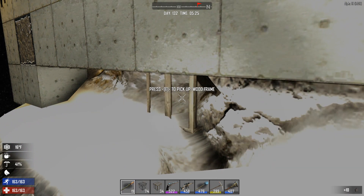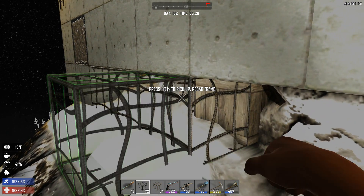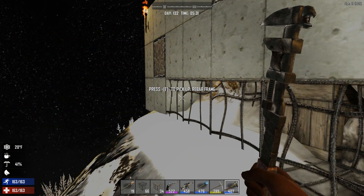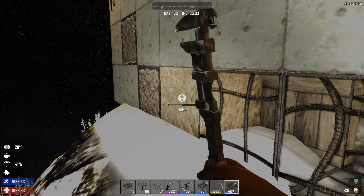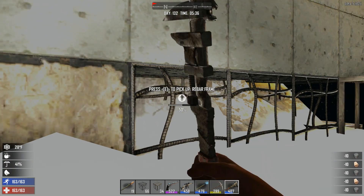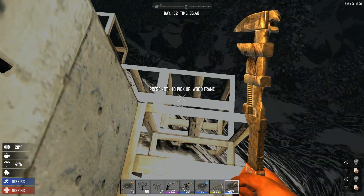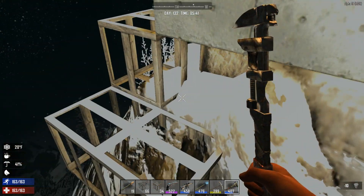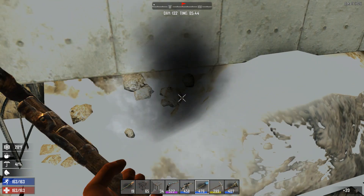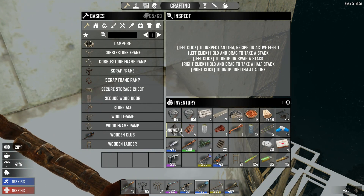We're gonna do that just in case. Upgrade everything. It's daytime now. On all sides at least three blocks high of concrete, which is very good. We're gonna have to put a little more temporary scaffolding here. Later on we're gonna figure out how the proper entrance is going to be to this base. It's a really nice morning.